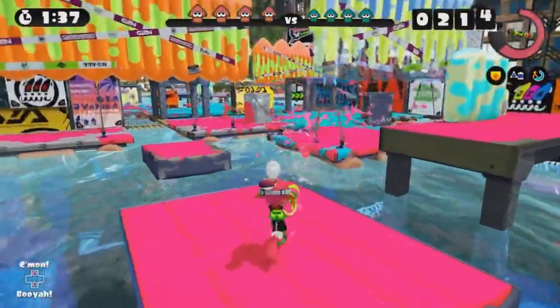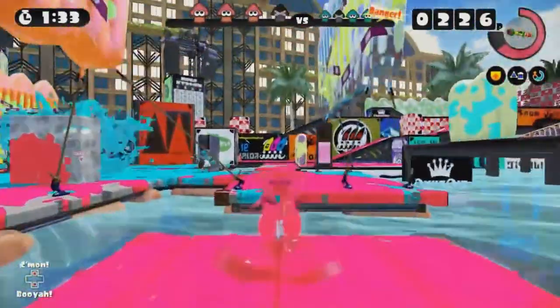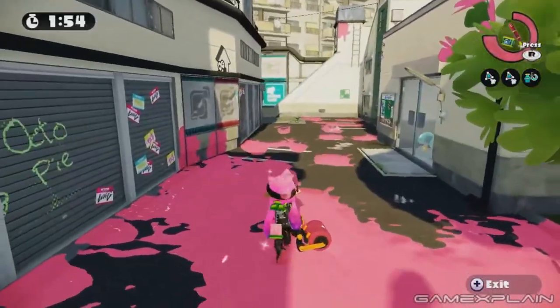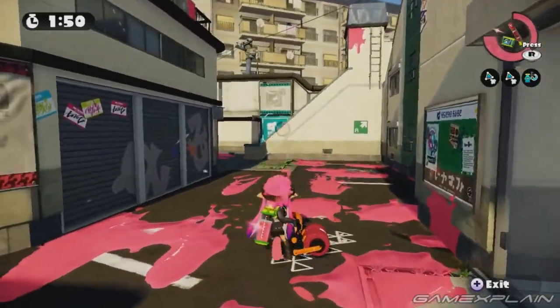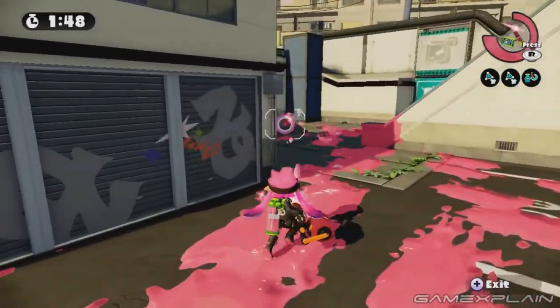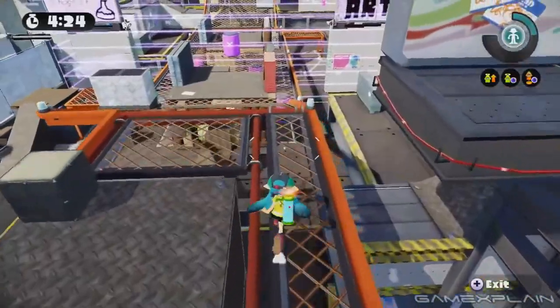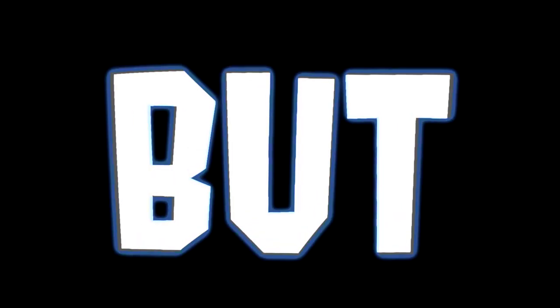Mahi Mahi Resort was a favorite among Splatoon fans. It has a unique function where the water levels drop when it's halfway through a turf war match, or when people have a specific amount of points in ranked matches. This reveals more turf for players to ink and maneuver. Flounder Heights was well-known for its apartment-based design and verticality. It's not Mahi Mahi levels of unique, but it doesn't have to be for it to be one of the most memorable Splatoon 1 stages. Both Hammerhead Bridge and Bluefin Depot are favorites of mine, and I really admire their stage designs.